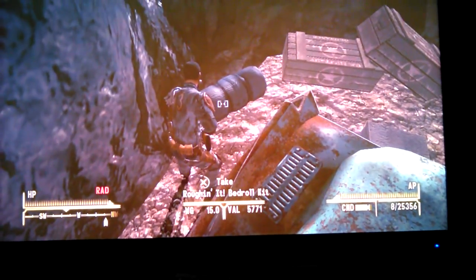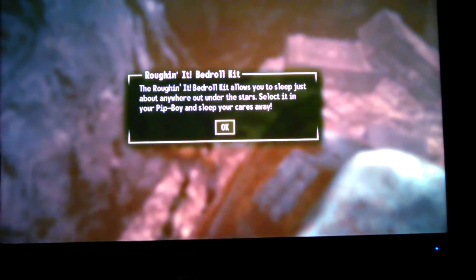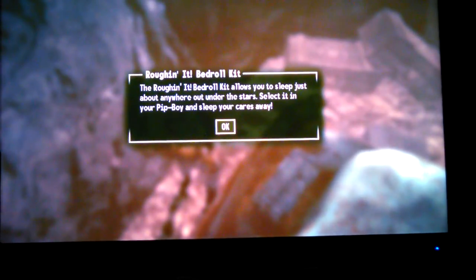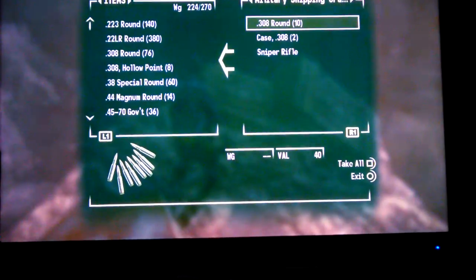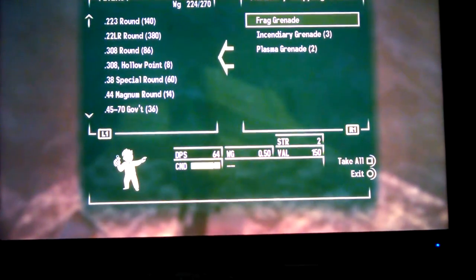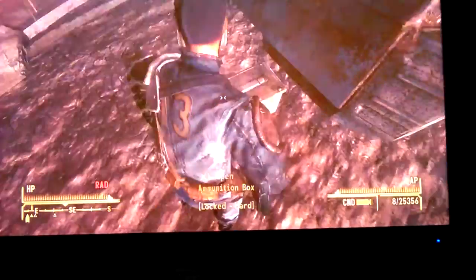And there you go — the Rough In It Bedroll Kit. There's also some goodies. That'll also tell you right here if you guys want to read that. Press okay. There's also some goodies in this crate right here: also a sniper rifle, frag, scented air grenades, plasma grenades, some ammo.